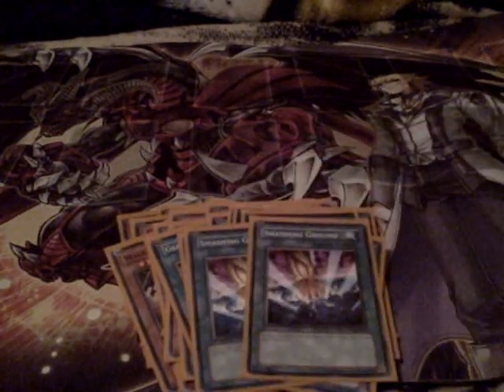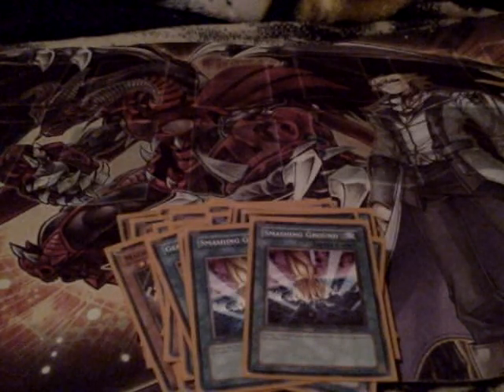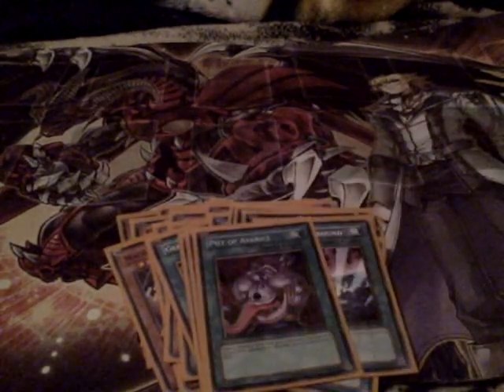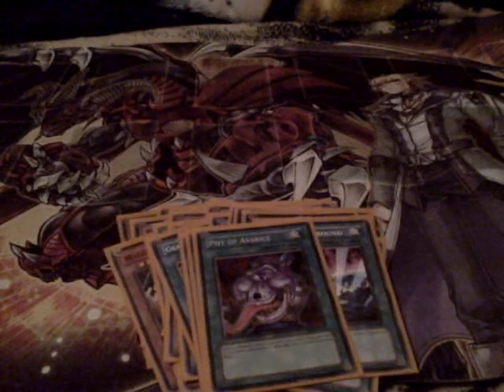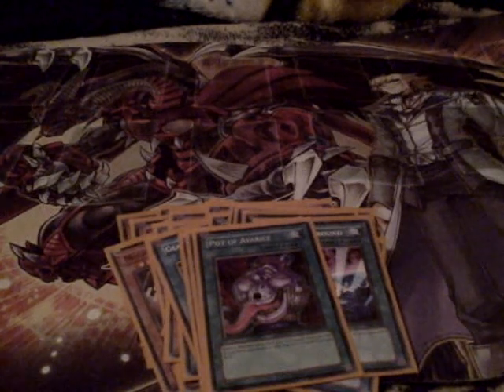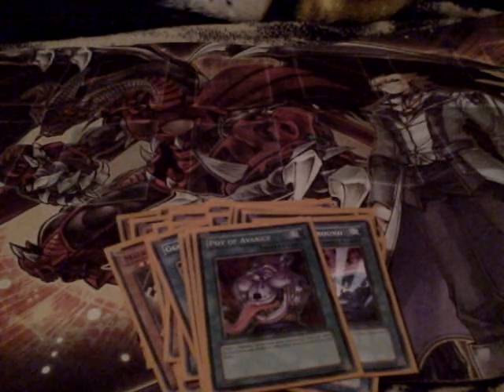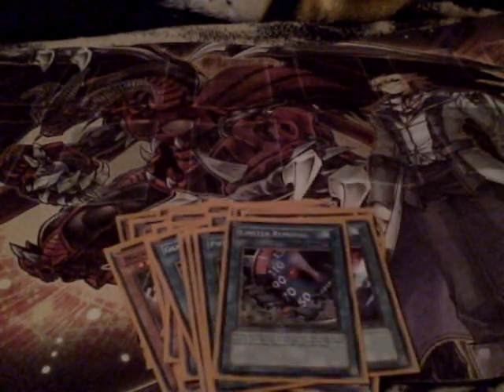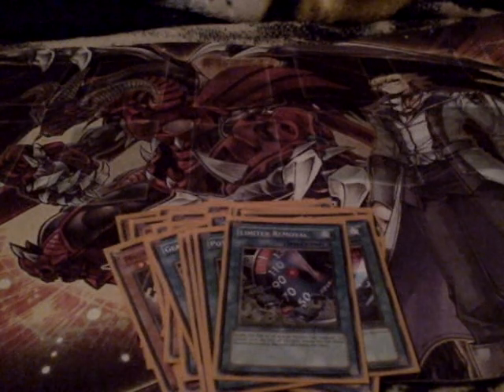Mystical Space Typhoon — same thing, staple card. Right now I'm only using two Smashing Grounds — really good, I might go to three but I need the room. Pot of Avarice — really, really good card in this deck. It recycles all your machines back into your deck and you just redo everything all over again. It's a very broken card in this deck — I'm happy there's drawing ability here. Last but not least, Limiter Removal — best card in the game. Damage step, you can activate it for a one-turn kill. Basically if you have the right machine, your opponent is done.